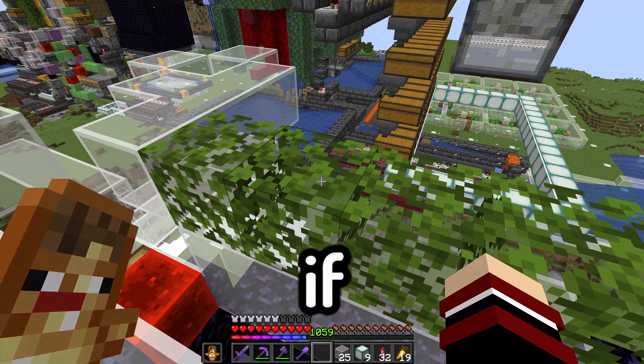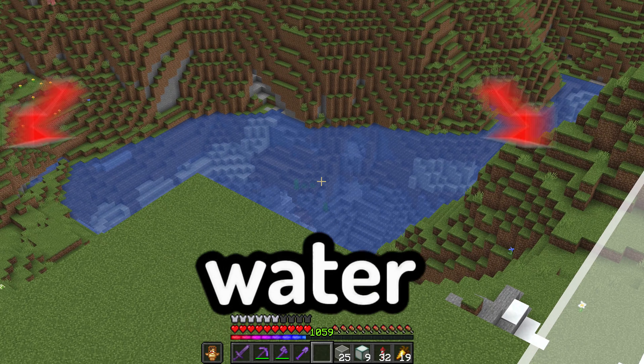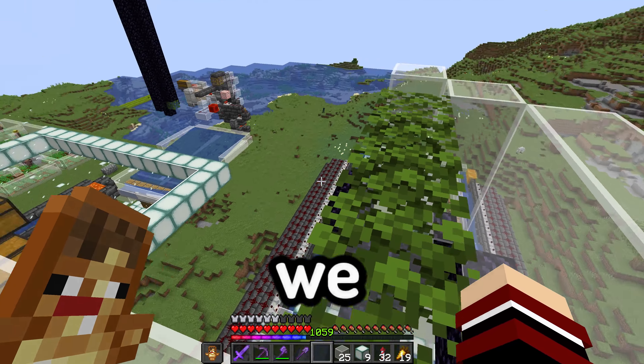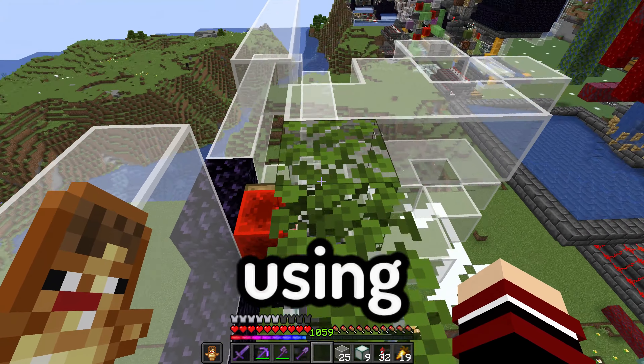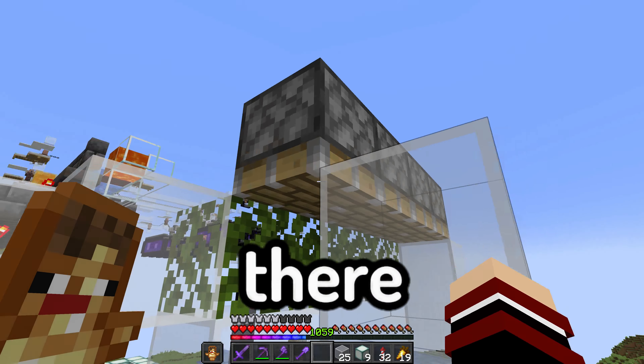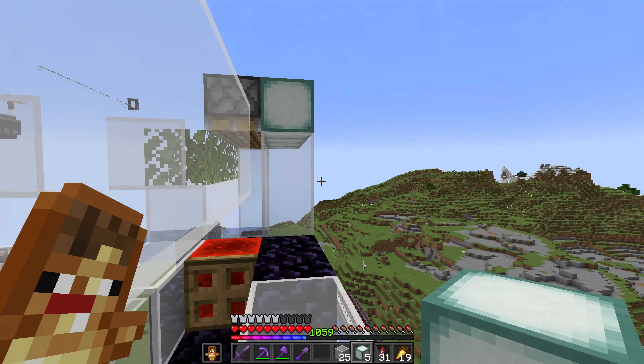Right here I need leaves. If you guys didn't know, to convert concrete powder to concrete you need water, and with 1.19 we can waterlog leaves and it works just the same. So I'm going to be using leaves right above there. I need some pistons along with some sea lanterns for a bit of decoration and to light up the place.